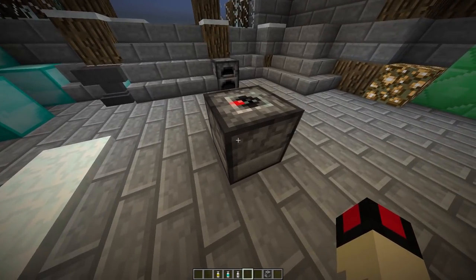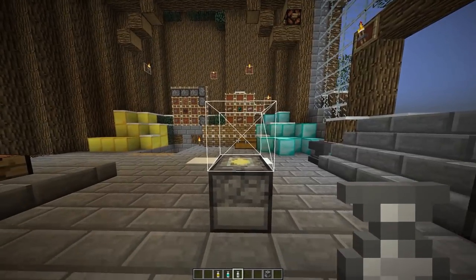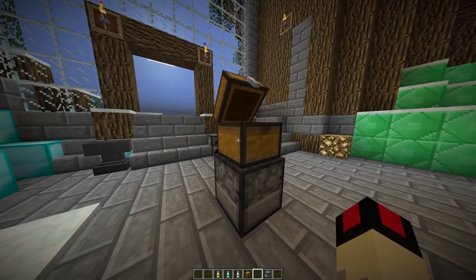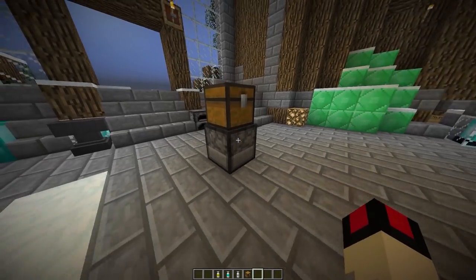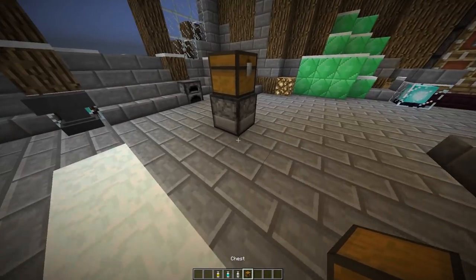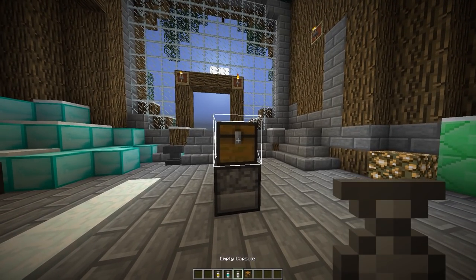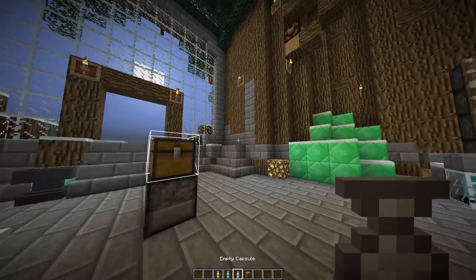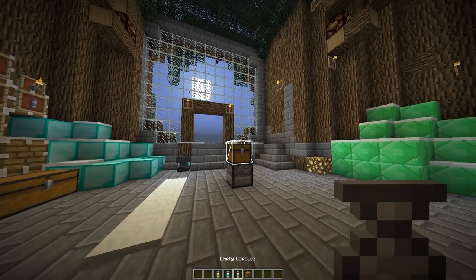These tiers are a bit different because there's a certain size to them. The first capsule - the iron one - only gets to take one block. So if you have a chest you want to take with you, what you simply do is put a capture base underneath it and then right-click the capsule and it says 'activate it.' Even if you switch out of it it'll still show you what's there, but there's a little timer in case you accidentally press it.